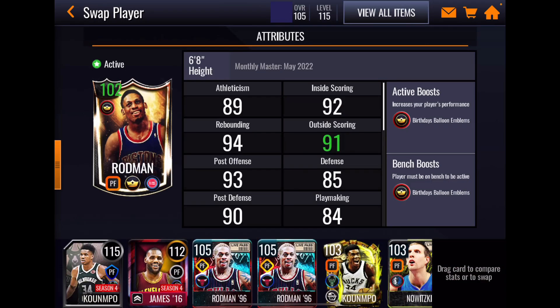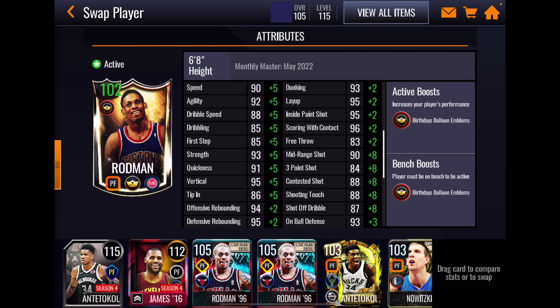Next up, a quick look at Dennis Rodman. His athleticism stats are alright but not terrific; however, his 95 vertical is good and will hopefully help what seems to me to be really low offensive and defensive rebounding at 94 and 95, with box-out at 93 and 94. This is a 100 overall Dennis Rodman card, and it needs much higher rebounding — at least a pair of 96s or 97s would have made a very big difference.